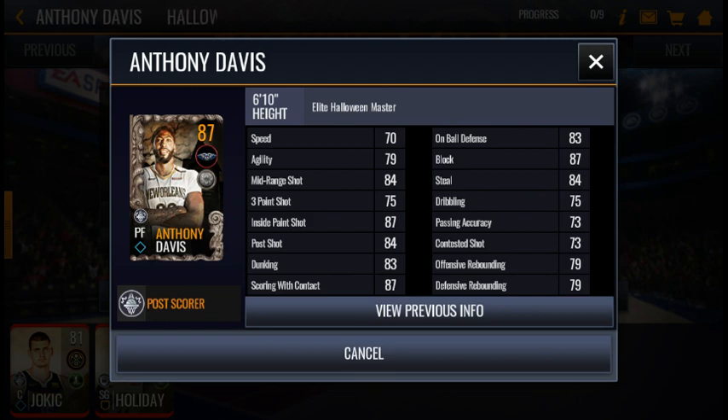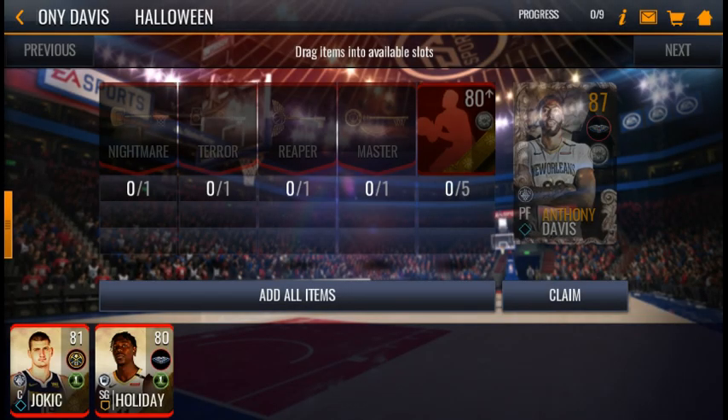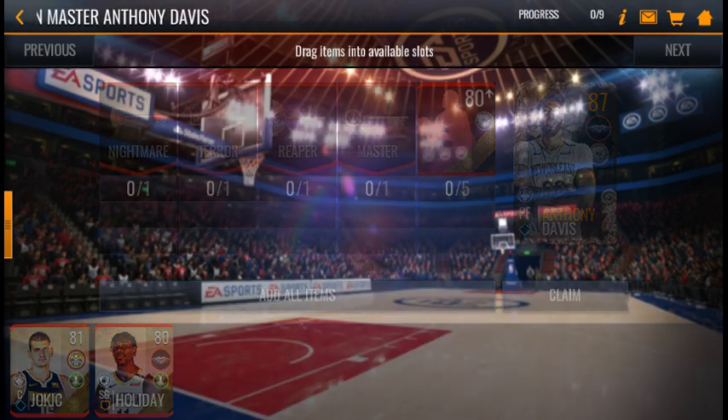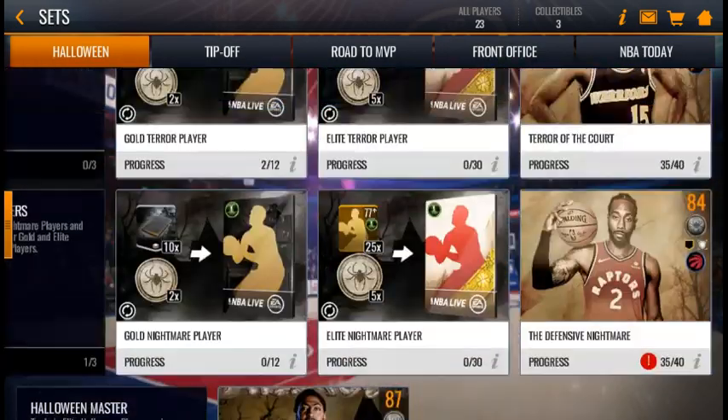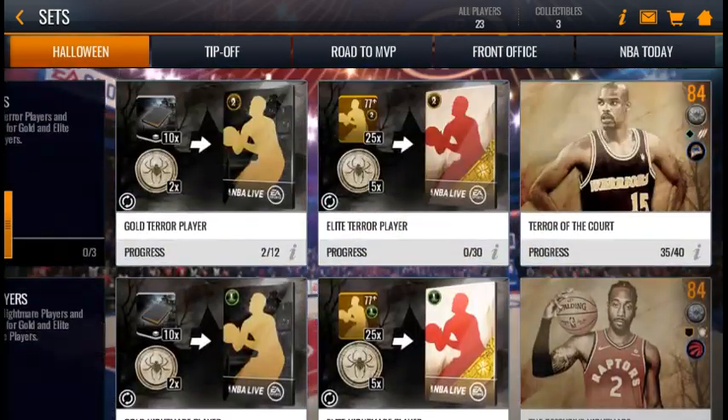He might end up dropping in price in the auction house for less than 500k — maybe you could get him for 400k or 300k, just like the 86 overall masters from the tip-off promo ended up dropping so low. If you guys want to, just try and do the elite exchange, sell your players, stack up your coins, and wait until this card drops in the auction house to get him cheap. Or stack up your coins to be ready for the next promo. You can also just grind this elite exchange and get him by grinding.